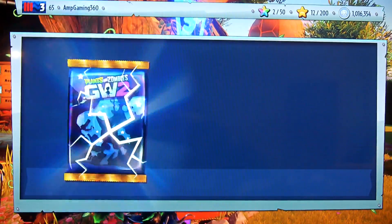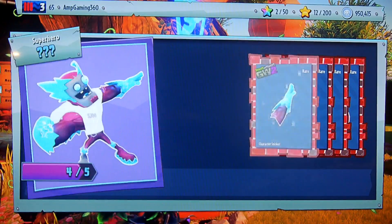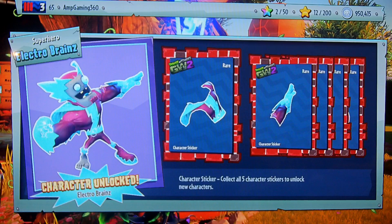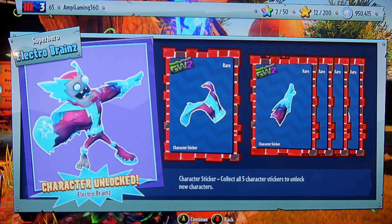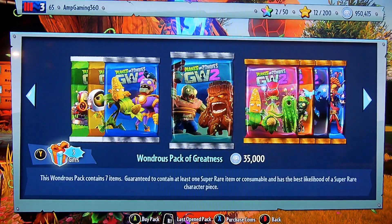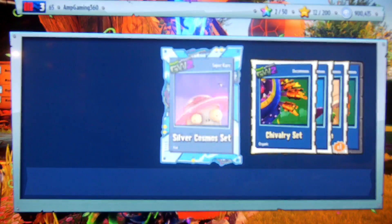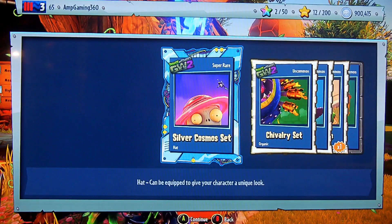Super rare, please. Electro Brains! Nice, very cool. He's a rare character. We have 50 coins right now. Let us open a Frontline Fighter set - see if we get a piece for the Necros or Captain Squawk. That'd be pretty amazing. Silver Cosmo set - I have the original Cosmo set, and that is a super rare. Nice.